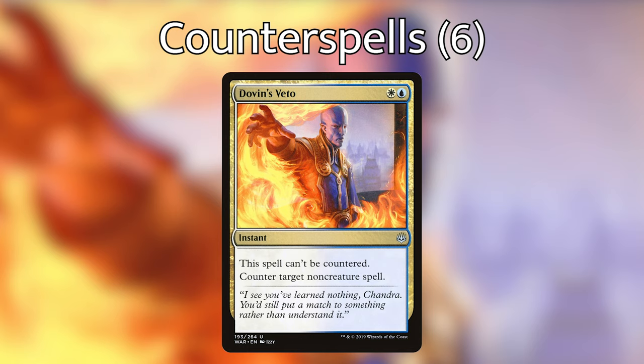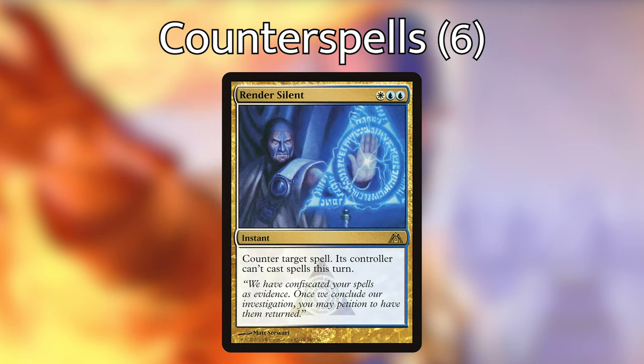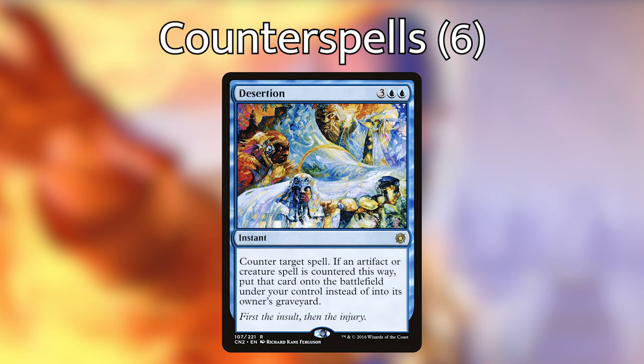This deck is at the same time a blink and a control deck, so we're playing cards to help us control what our opponents are doing on the stack and maybe wipe the board a couple of times. For counter spells, we're playing Dovin's Veto — cannot be countered and counters any non-creature spell. Counterspell for two blue counters any spell. Negate counters any non-creature spell. Render Silent is a powerhouse — it counters any spell and its controller can no longer cast spells for the rest of the turn. Spell Swindle counters a spell and creates X colorless treasure artifact tokens where X is that spell's converted mana cost, each of which tap to add one mana of any color — a real Swiss army knife. And Desertion costs three blue blue, counters any spell, and if it's an artifact or creature spell, we put that card into play as though we cast it — super good with Aphara, triggering her by countering an opponent's creature on their turn.